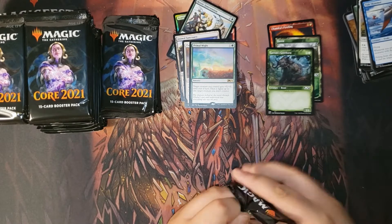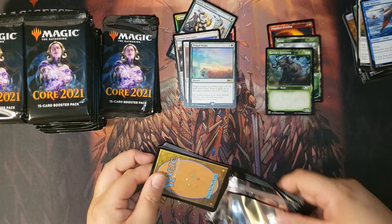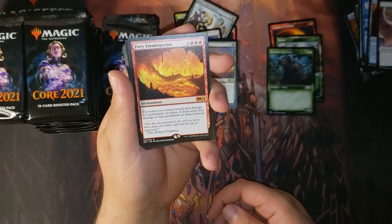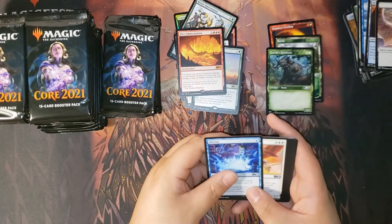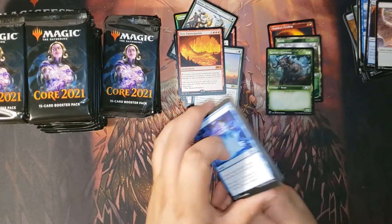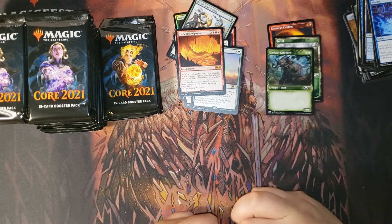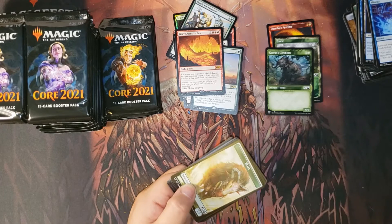The foils are real nice — they took time with this set for sure. And there's our first mythic: Fiery Emancipation. I watched a guy draft two of them with a green-red ramp deck that had big spells. Six mana is tough, but if you didn't have the counterspell or removal for it, you weren't surviving too much longer — it was brutal.